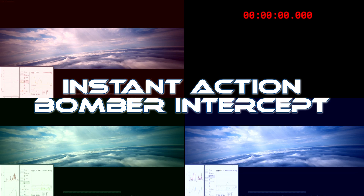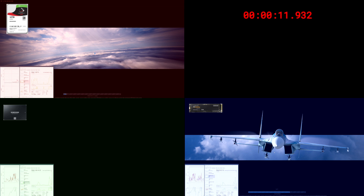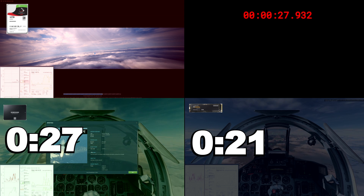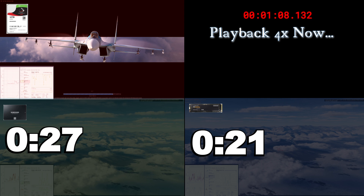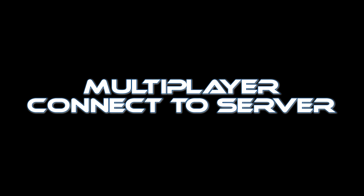Let's say we want to do a mission — a quick instant action SU-27 bomber intercept. The NVMe is pretty quick as expected: 21 seconds and we're in the cockpit ready to fly. The SSD comes in strong right behind it at 27 seconds — just six seconds longer. Now at four times speed waiting for the hard drive to load up — it's trying its very best but has no chance compared to the SSD and NVMe. Finally, at 1 minute and 44 seconds the airplane has loaded and you're ready to fly.